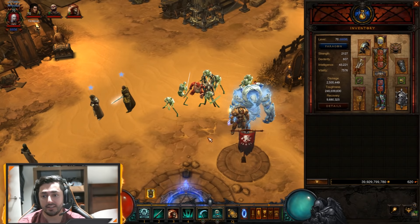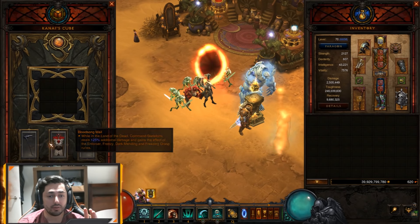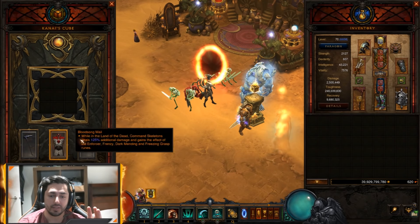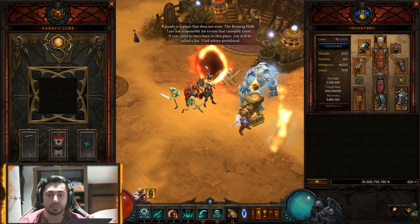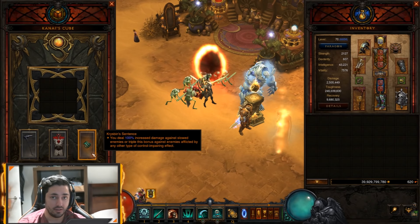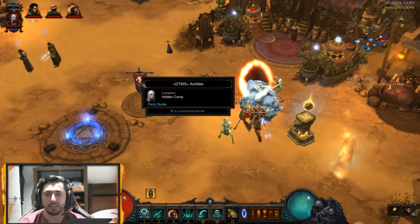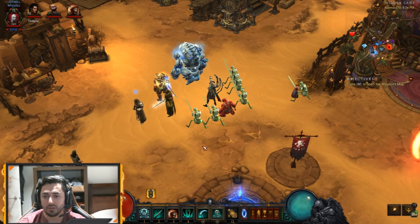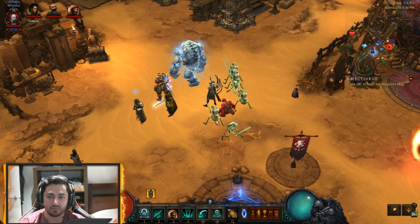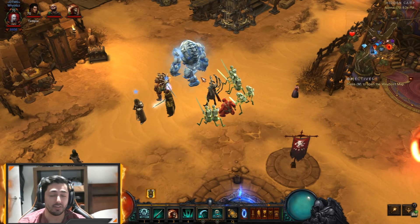Our Land of the Dead — during those attacks we want to use it so we can get a 125% extra multiplier to our command skeletons. Not to mention we also get stacks of Krysbin's Sentence during that time. That's when you want to utilize Land of the Dead, and sometimes possibly ask our Z classes — Monk and Barb — to stun the boss. Essentially, whatever hits these seven skeletons is what does the damage. AOE attacks are the best because they hit all seven of them — it's as if you had a 700% multiplier.